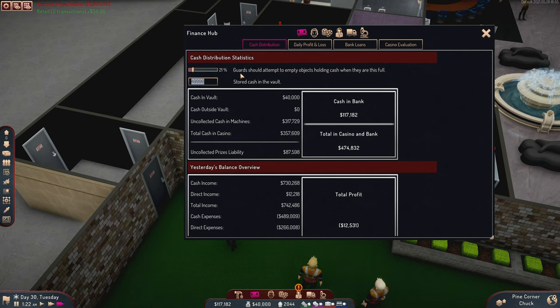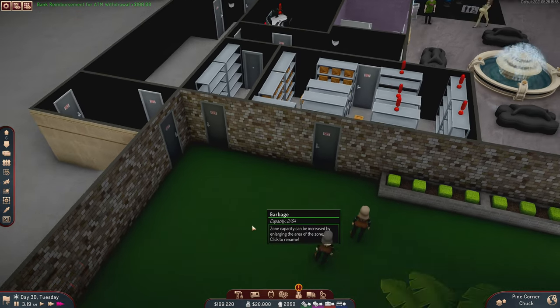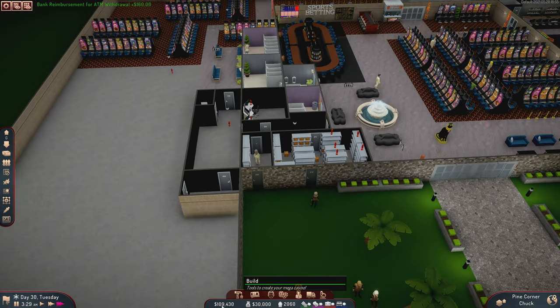I've been getting by on people not stealing from me because they don't want to go in there. I'm going to set the vault to empty a little bit slower so we don't need quite as many guards, and I'll up our vault capacity to 60,000 now. The bank should provide that any second.